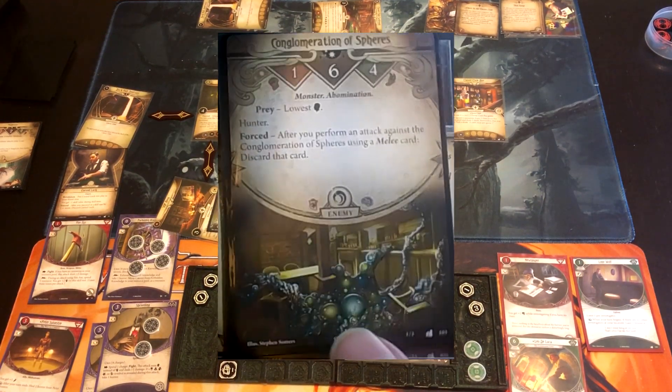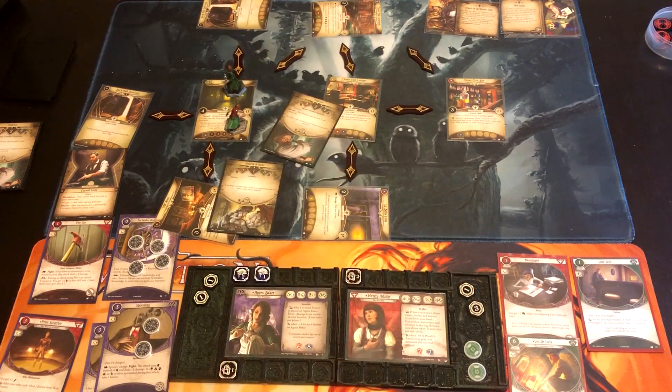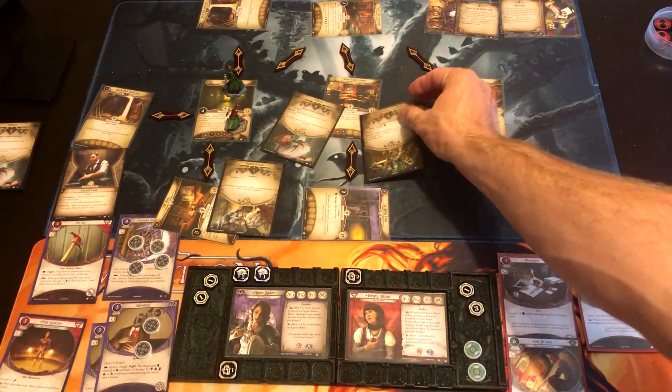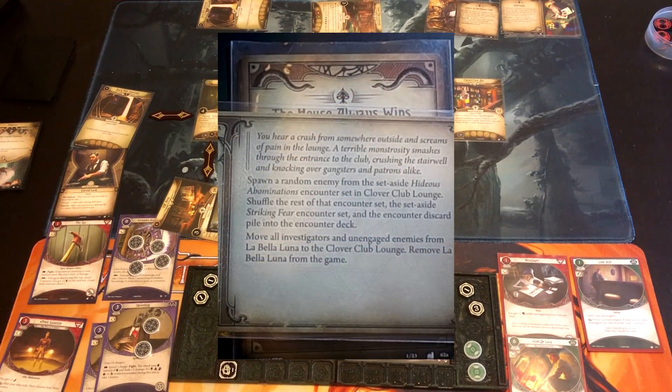We get Conglomeration of Spheres — such a painful enemy. It's 6 health. After you perform an attack using a melee card, discard that card. So the Fire Axe would get eaten, but you can use spells. It's 1 Fight, 6 health, 4 Evade — a hunter that hunts lowest Willpower, which is Wendy at 4. We also shuffle in the Striking Fear encounter set and the encounter discard pile. Remove all investigators from La Bella Luna — none are there — and remove it from the game. We have no more easy exit and need to find a different way out.